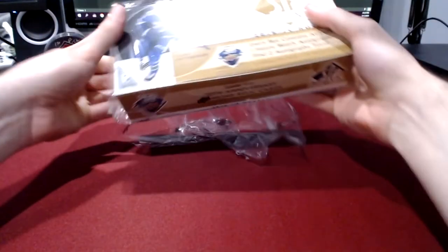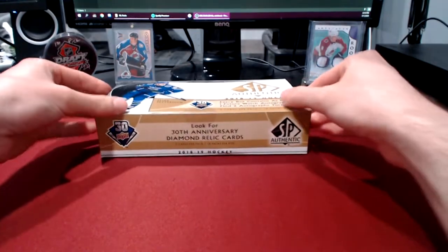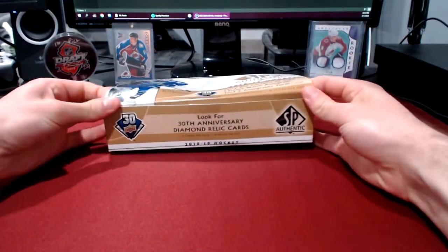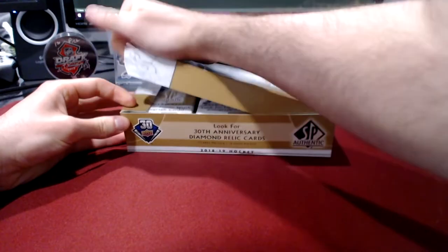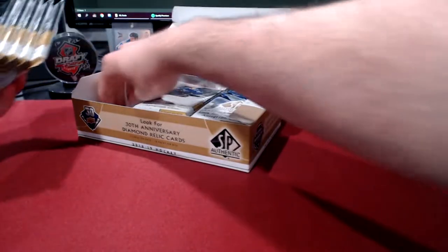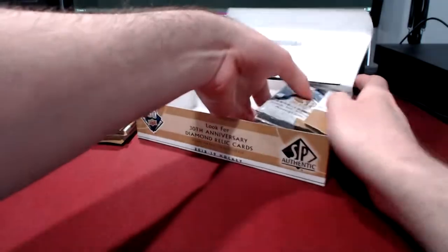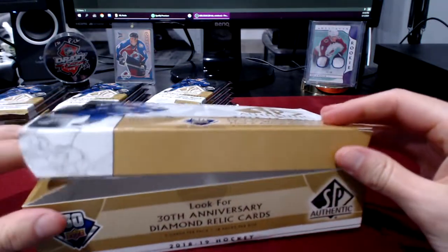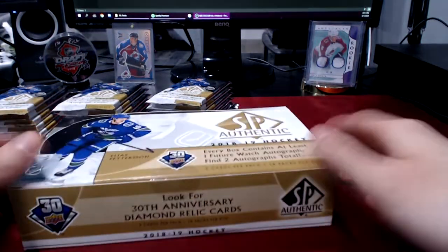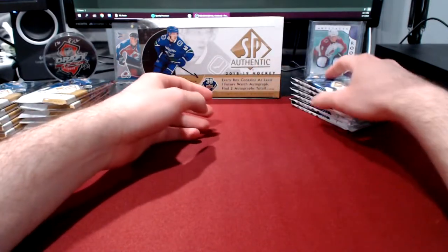It'd be nice to start off opening up SP Authentic with a big pull for the first box I've ever opened - that'd be great. In the box we are guaranteed two autographs and at least one spectrum effects card. Outside of that there are no guarantees, so hopefully we end up pulling two future watch autos - that'd be great, because you are only guaranteed one of those autos to be a future watch.